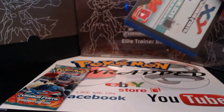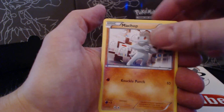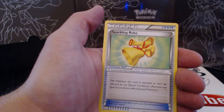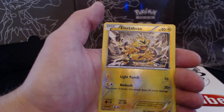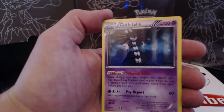Final two packs. Gothita, Makuhita, Maychop, Cloncher, Eevee, Sparkling Rope, Menchow, Hitmonlee, Electabuzz, Boil card, and a Gothetal Rare.